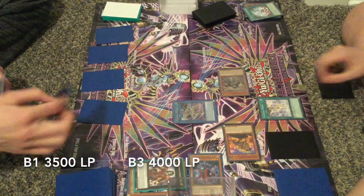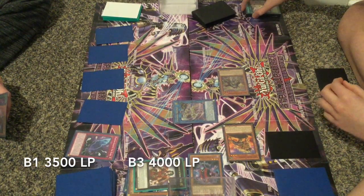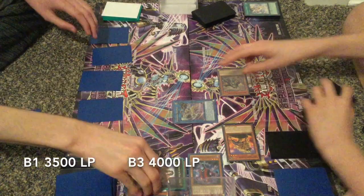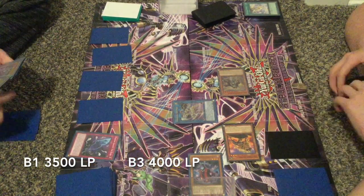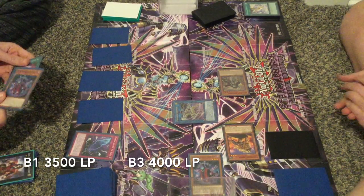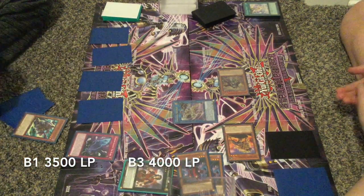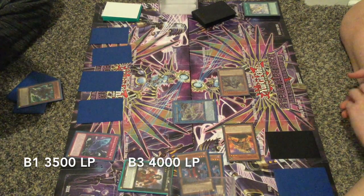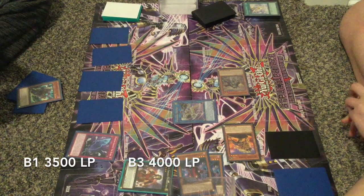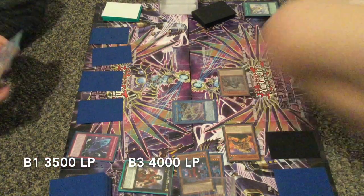B1 just wants to verify and make sure, then he passes. B1 draws and activates Fog Blade on Equimax - there are no disruptions now because B3 does have a negate by tributing a Crusadia. B1 has a wide variety of things he can do because he has some Phantom Knights in his grave and a ton of set cards. He's gonna banish Cloak to add Boots. The cool thing about Cloak is that it can add any Phantom Knights card from deck to hand - a trap, even the Rank-Up, or a monster. He's gonna add Boots.